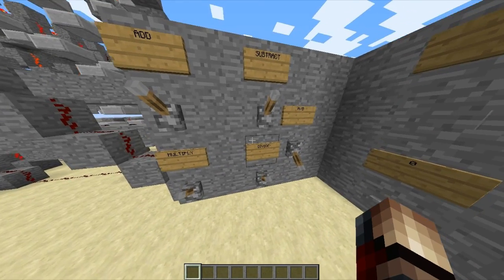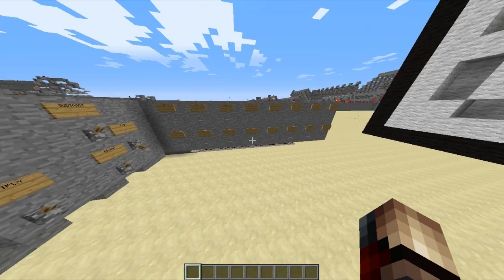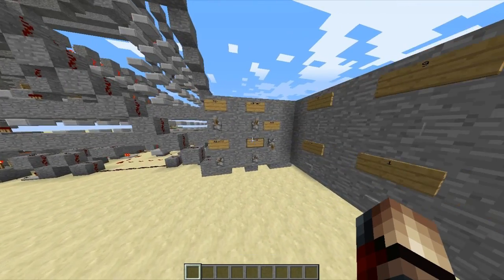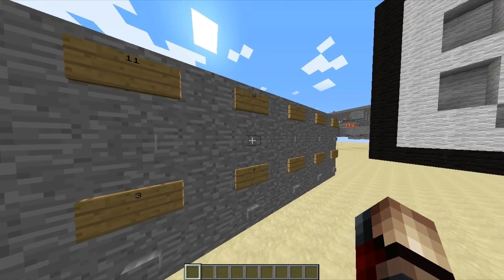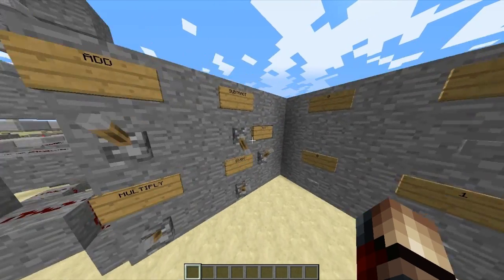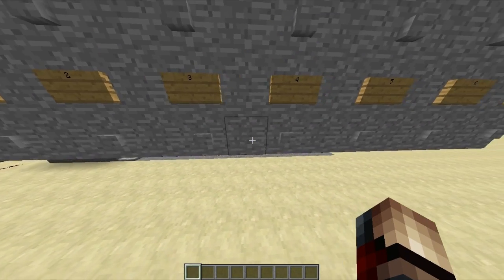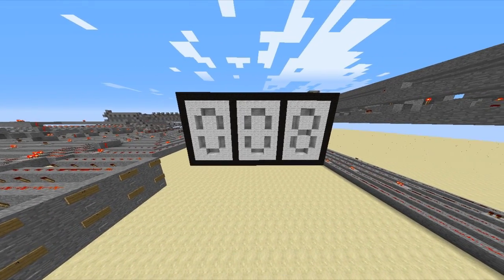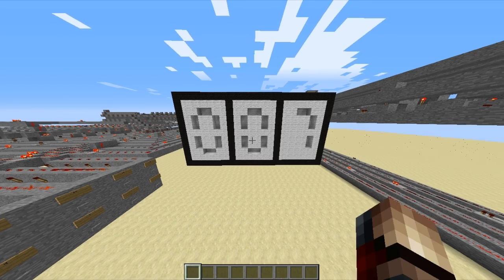Subtraction. Let's do subtraction. We can leave those numbers up again. We're going to do 12. We have to input it again — 12. You can tell when it's finished inputting because it will stop lagging the game. And minus — let's do 12 minus 5. It should be 7. It will change its mind a few times, but as you can see, it will get 7.